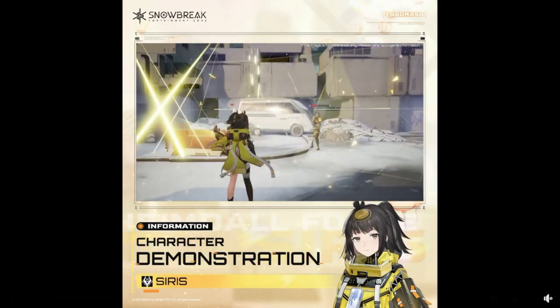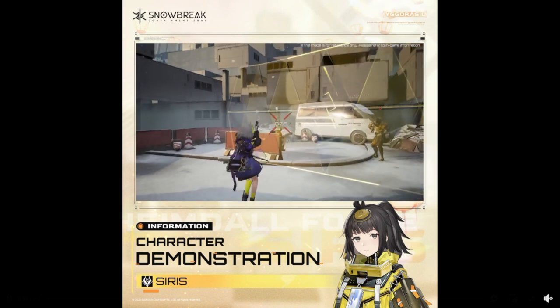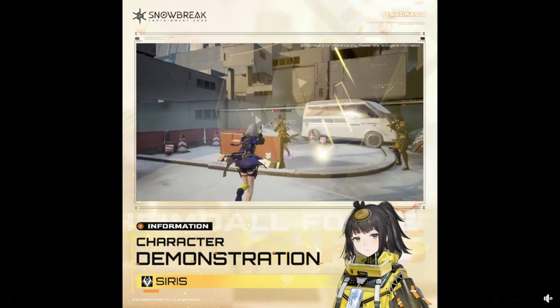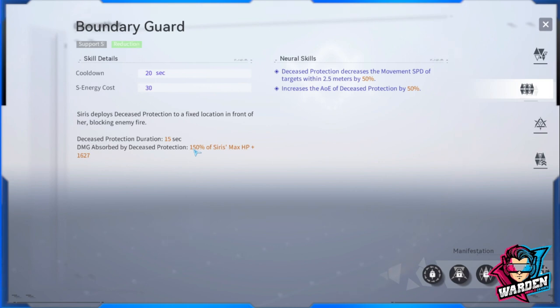She deploys Decreased Protection to a fixed location in front of her. Take note that Decreased Protection cannot be moved once deployed. Also, this skill only protects you from projectiles — it doesn't protect you from enemies passing through, and enemies that jump or use mortars can go over the shield. The shield duration is 15 seconds.